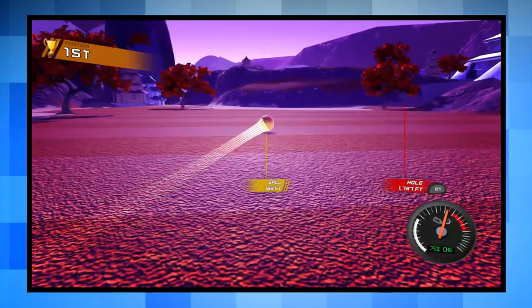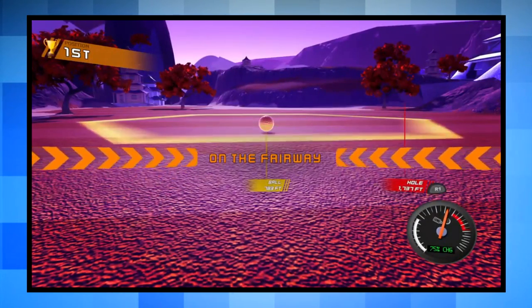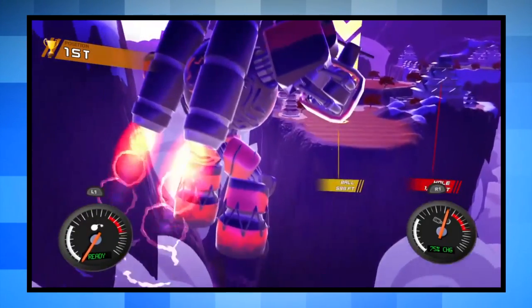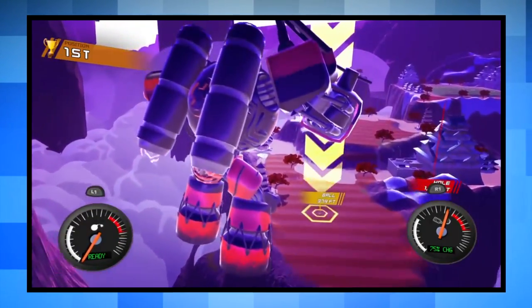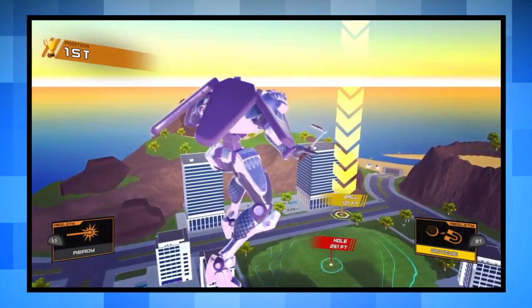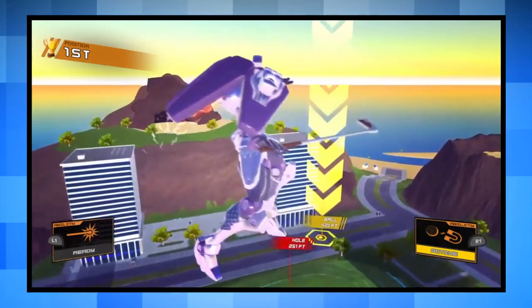Another neat thing is most of the pilots have a different means of hitting the ball. Some have the classic meter that you've seen in other golf games, others have this rev system kind of like a car, or there's timed button presses. It's nothing big, but it's a really cool idea that really helps make these characters feel slightly different.